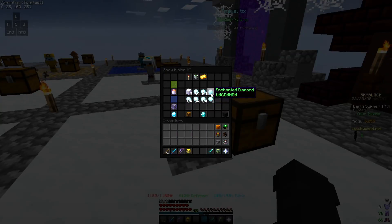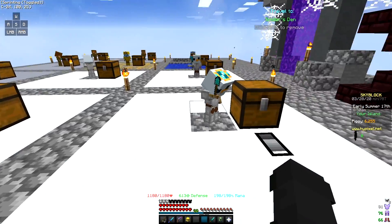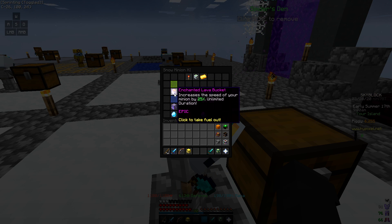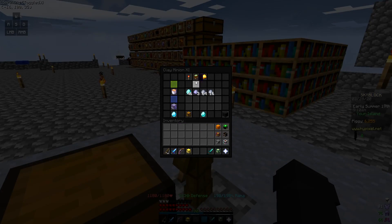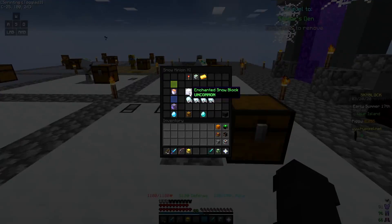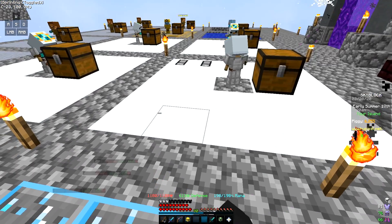I have diamond spreading on these snow minions too. Snow minions harvest way quicker than clay minions, so if you can get them to max tier, I suggest using snow minions instead of clay. A max snow minion with an enchanted lava bucket harvests every 5.2 seconds, while a max clay minion with an enchanted lava bucket harvests every 12.8 seconds. A stack of enchanted snow blocks sells for around the same price as a stack of enchanted clay.